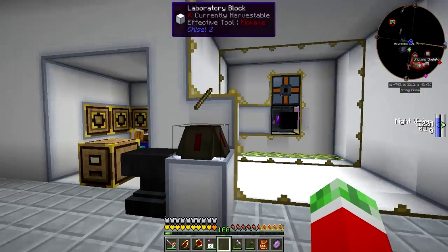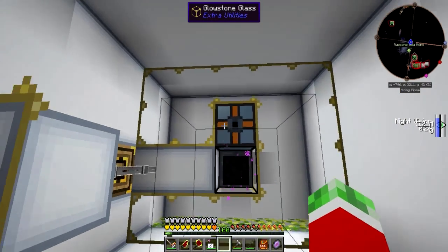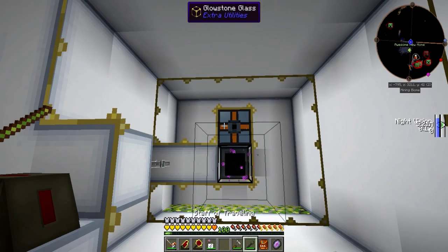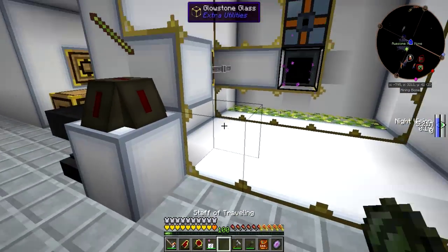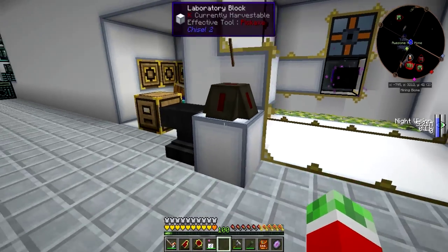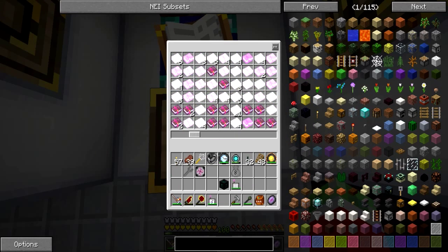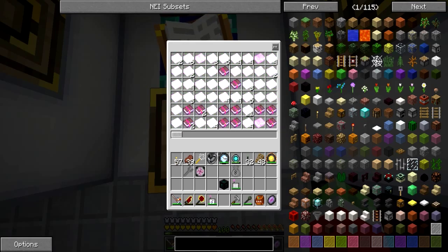Right here I've got my little experience farm, which you should remember from my previous base. Just some experience bushes, an Ender Chest, and an Autonomous Activator — that's the one. This is pretty much just getting the experience and pumping it out into this experience obelisk. The experience obelisk automatically pumps it back out through this block into this automatic enchanting table. So whenever I put books in this thing, they will be automatically enchanted and I'll be getting myself a bunch of enchantments, which is awesome. Something is up with these colors and I have no idea what — maybe too many enchantments in one place. Looks cool, though.